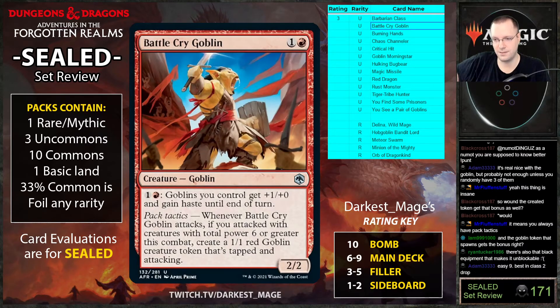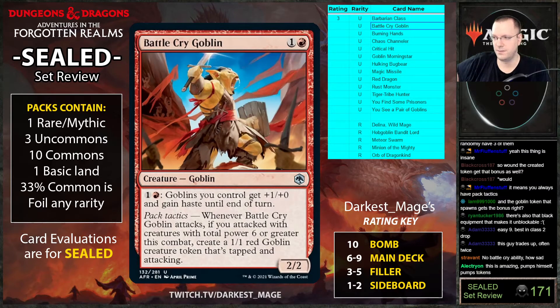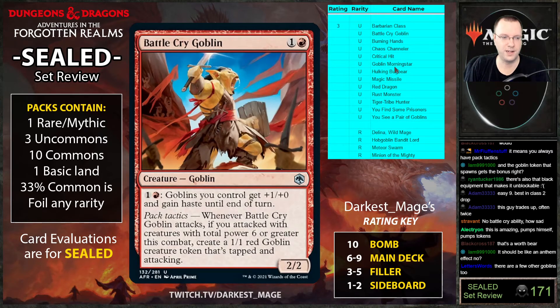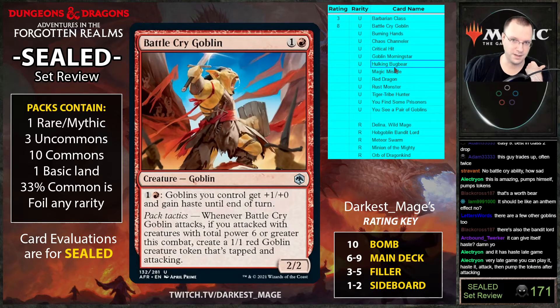You'd need to check the release notes, but I'd assume the one-one token you create does not get the bonus pump. It pumps itself and existing tokens — goblins is a supported creature type. This card is really good, at least an eight if not a nine. It can give itself haste too, so it's also just a four-mana three-two haste. Very versatile.